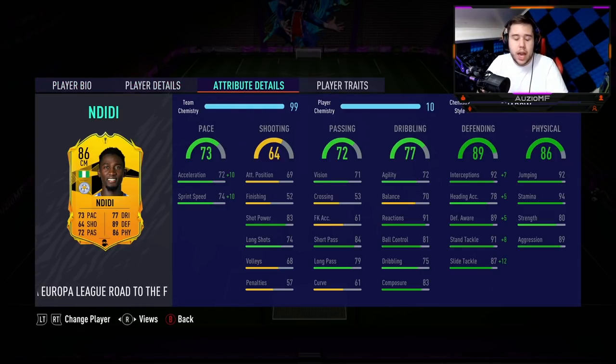Shadow chem style, 10 chem — I had to put a shadow. 82 acceleration and 84 sprint speed. It's not amazing, and imagine if I put an anchor, it'll be like 77 acceleration and 79 sprint speed. That's just not going to happen. Shadow is definitely the way to go.